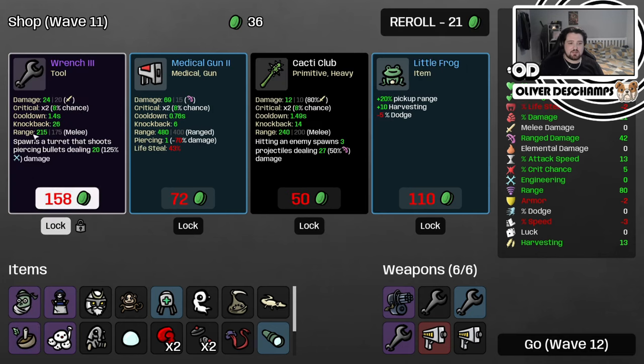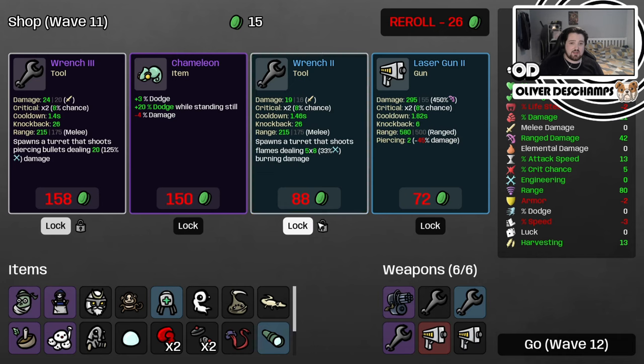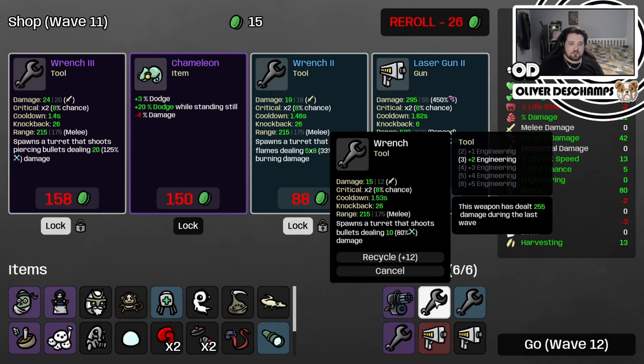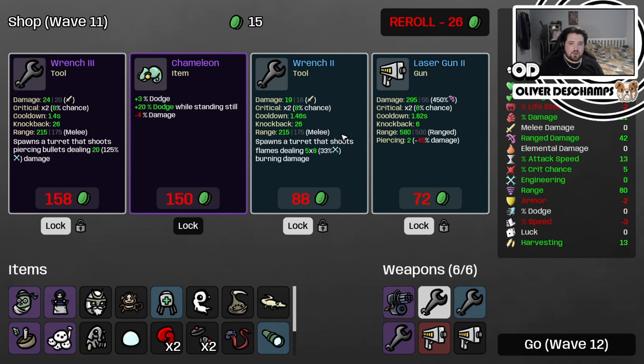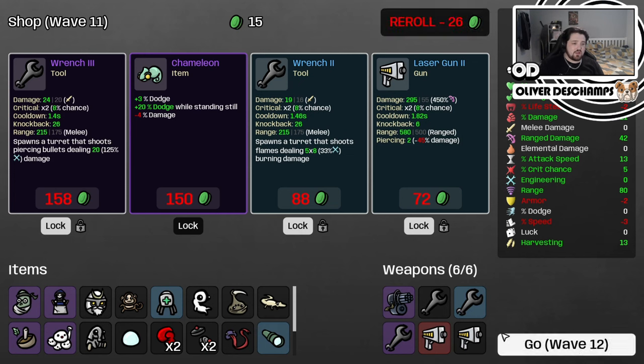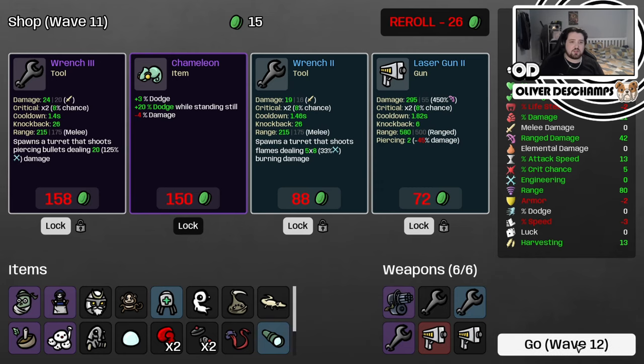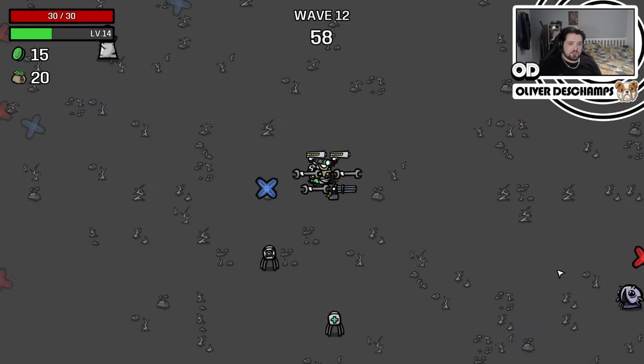So actually, if next round we get rid of this and buy this, that'll make one of them purple, and then we buy this. Yeah, and then we'll have three purples, and then we can get rid of this and buy this, and we'll have a blue and a red. Perfect. This is good. That'll increase our damage loads. We still want more miniguns.